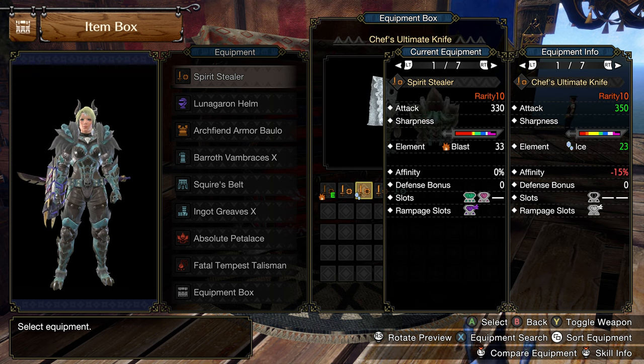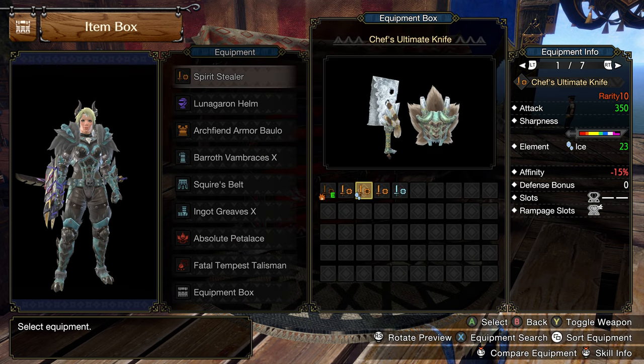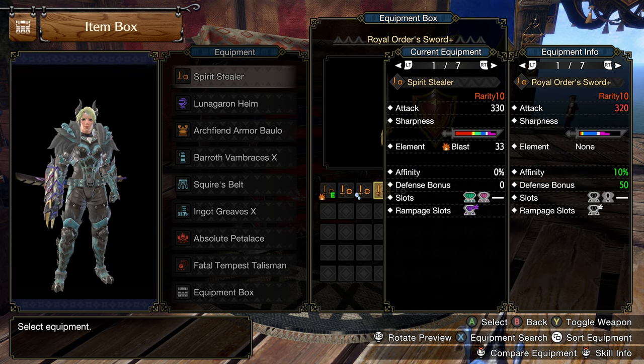If you just want to go pure damage, the highest EFR I found was with the Chef's Ultimate Kiss. This has purple sharpness, minus 15 affinity which we can easily offset, and a whopping 350 attack. This thing will hit like a truck — it's a very solid sword and shield, and on top of that it's a giant butcher knife. The last one, which has the most sharpness but lower damage, is the Royal Order Sword. We're only at 320 raw versus 330 or 350, but we have more purple sharpness and 10% affinity, meaning at weak points we're at 100%, making it a very solid choice all around.